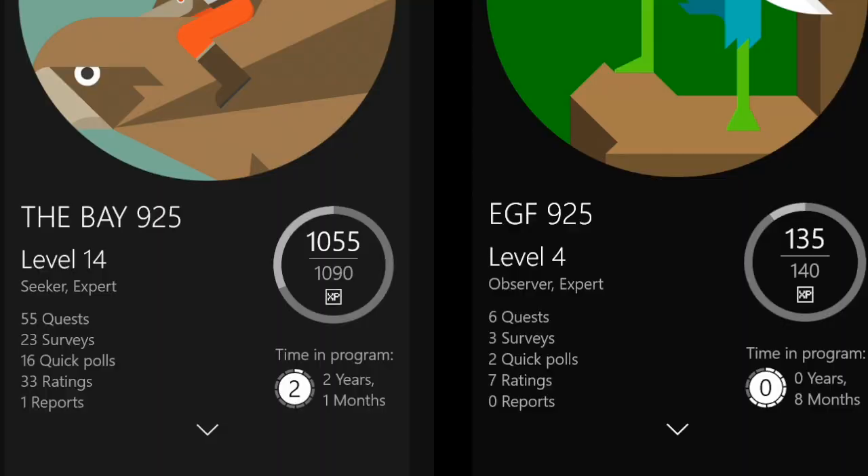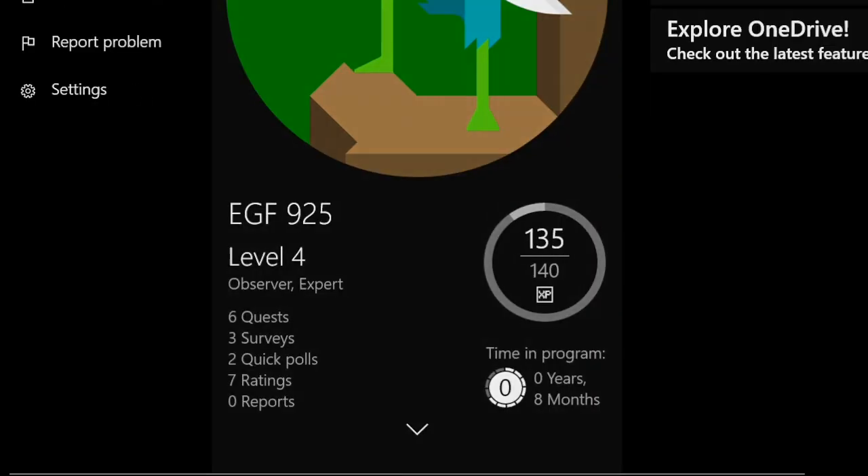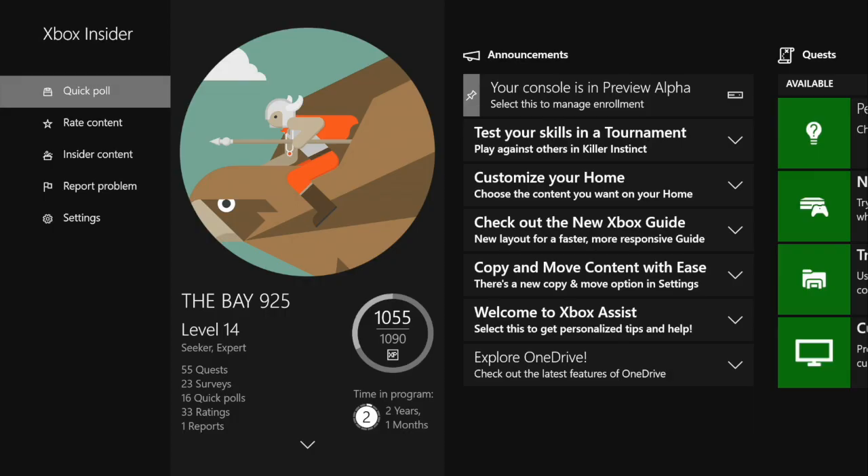Right here it shows you the level of each person — it shows you the quests, the surveys, the quick polls, the ratings, the reports, and the years and months you've been in the program. That's a quick look at how you can check where you're at in the Preview Program. I hope this helps — if you guys like this video, please subscribe, remember to follow my steps, and you'll be on your way to getting those higher rings. Thanks for watching, later, peace out.